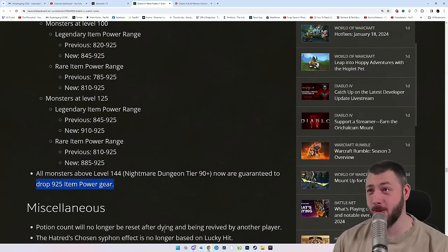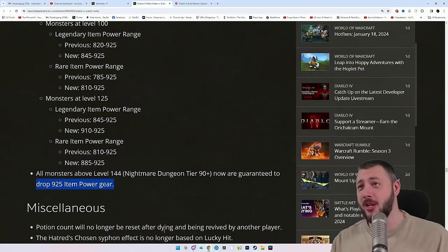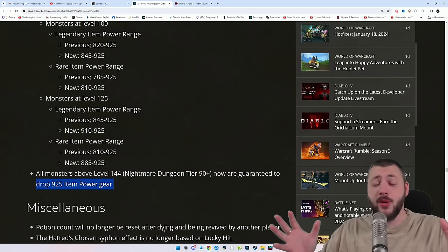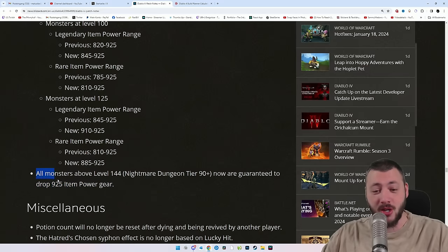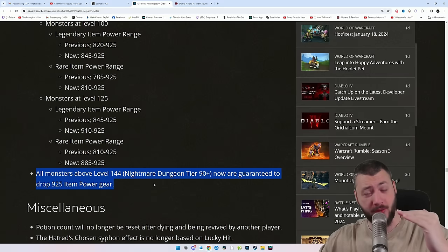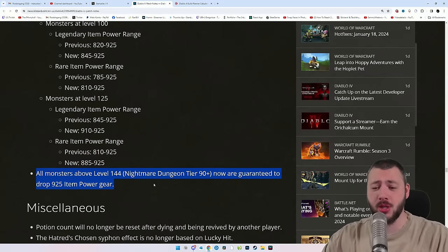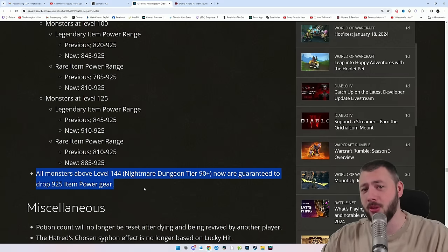The goal is to reach tier 90+ dungeons by character level 82–84. Once you hit those, everything drops 925 item power guaranteed. You no longer have to farm Duriel like crazy. You can finally pick up every single piece of gear in Nightmare Dungeons again. The affixes will still be frustrating, but at least the 20 items you pick up are all 925 item power and could potentially be good — instead of running through dungeons and not caring about a single drop.